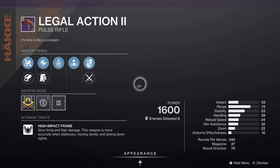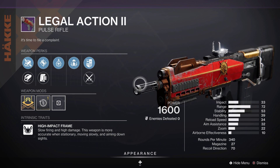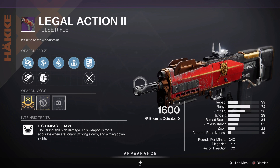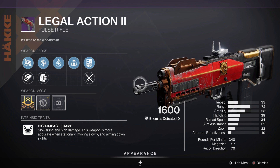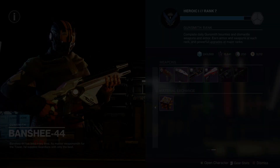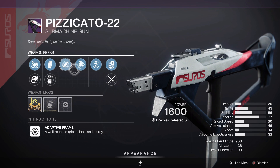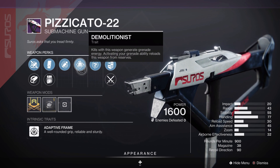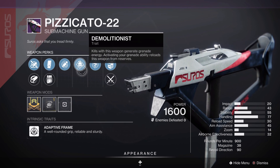We also have Legal Action II, a Hakke Pulse Rifle which does not benefit from the Hakke Origin Trait and is not craftable, but I genuinely say this is probably one of the best Pulse Rifles on the market. If you get a decent enough roll for either Crucible or PvE, I would definitely recommend it. We also have Pizzicato-22, a Suros Adaptive Frame 900 RPM SMG in the Kinetic slot, which could be a split Crucible and PvE roll, but it's hard to say.